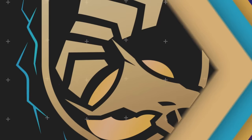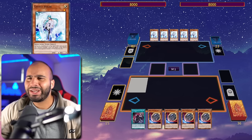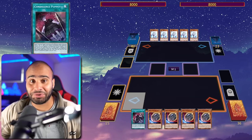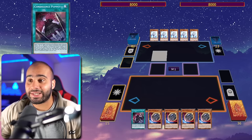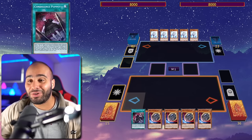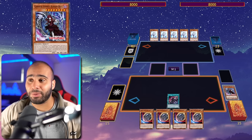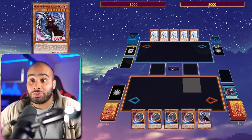Combo six: what happens when you don't draw the field spell, only draw one card, and your opponent has 25 Effect Veilers, 37 Infinite Impermanences, and 64 Ghost Mourners? It's simple — you just win the game. A one-card combo is so resilient in this deck it makes no sense. Activate Condolence Puppet — it's a foolish burial that plays through billions of Veilers and Imperms. Send the Bloody Doll, recycle it back with its own effect.